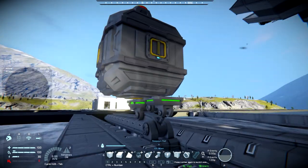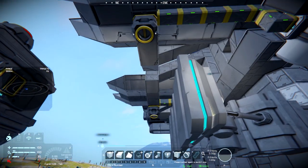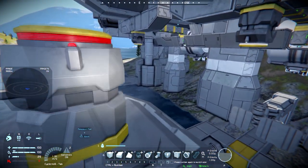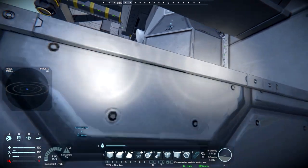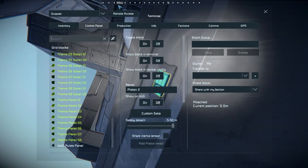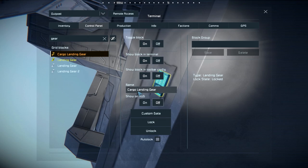Move that to reverse for now. The question is will this have enough clearance? We're going to go gear — you're unlocked, you're unlocked, you're locked. Okay — so you are going to be 'cargo landing gear.'